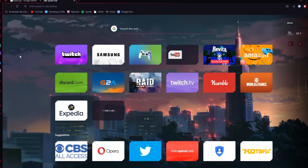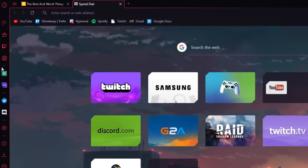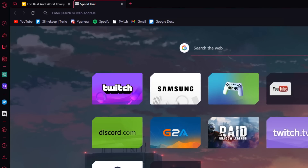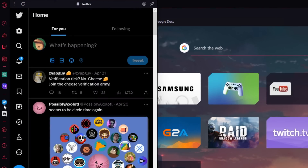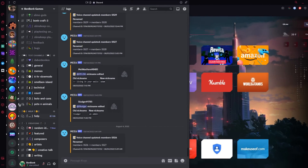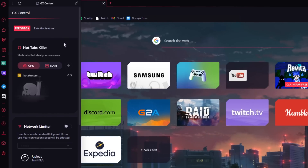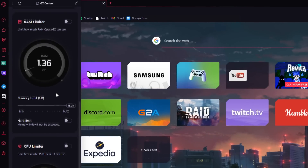Opera GX is not your average boring browser, and is specifically made for gamers. Every app you may need is conveniently placed on the sidebar, so you can easily get notifications and use apps such as Twitter and Discord, allowing you to browse with all your favorite apps integrated right into the sidebar. They also have a GX control panel to let you monitor and limit RAM and CPU usage in your browser.